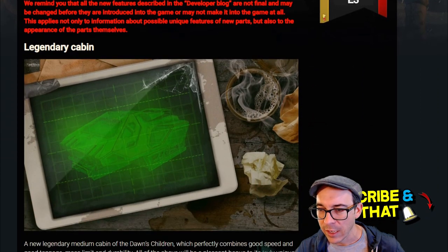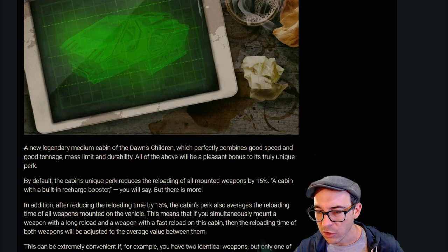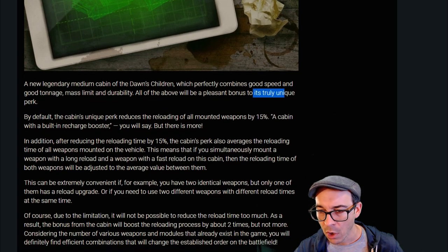Oh my God, guys, it's a legendary cabin! No way. So legendary cabins always come with their own built-in perks. This legendary medium cabin from the Don's Children combines speed, good tonnage and mass limit, as well as durability. Okay, that's nice. I like that. Truly unique perk.